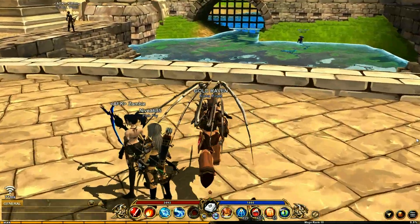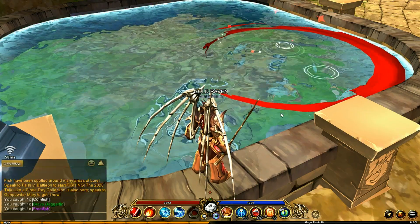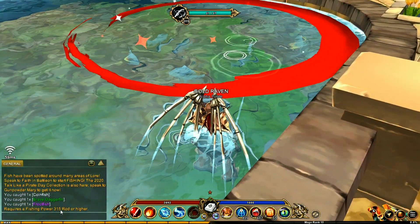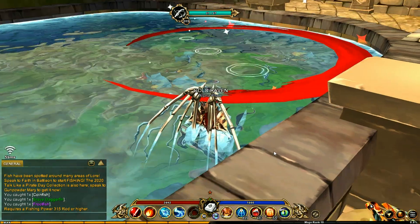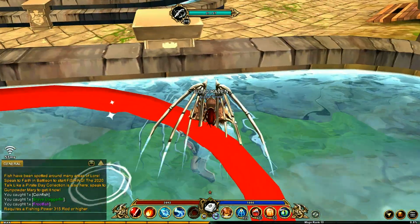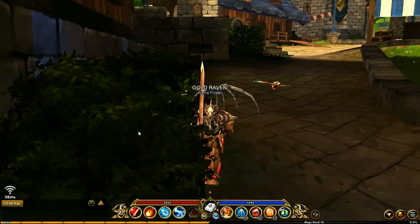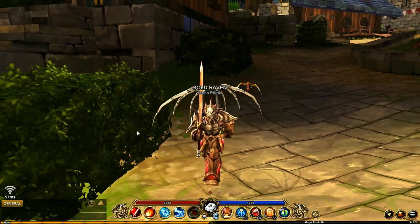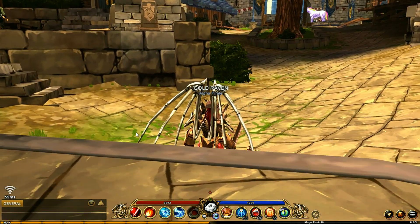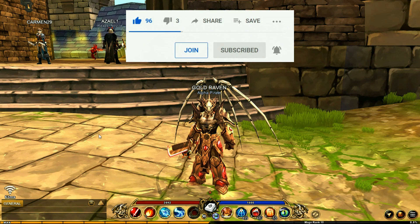If you get to a location and notice it's red, that means you do not have the requirements to fish there. This particular area requires 315 fishing power, so you won't be able to fish in that node because your pole isn't strong enough. I believe that covers all the basic information you need to start fishing in AQ3D. I hope you enjoy this fishing skill as much as I do. If you enjoyed this video, hit that thumbs up and subscribe — thanks for watching!